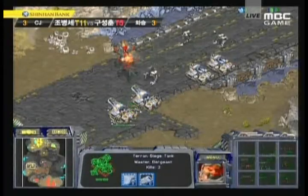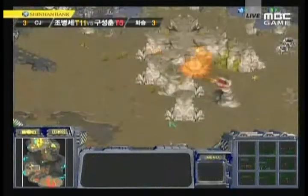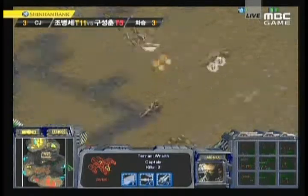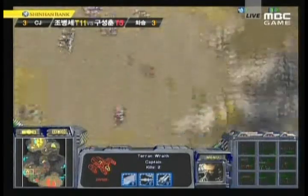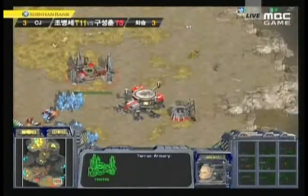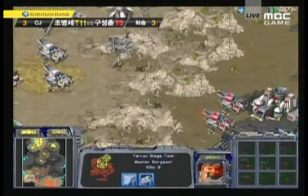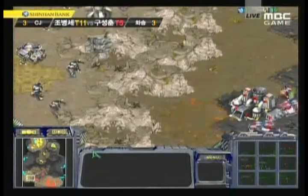There are no wraiths coming in, so the goliaths are going to come in handy to take out the opposing wraiths before they damage any tanks. They're going to force him back. There are no charon booster upgrades visible for Sky High's goliaths, so the wraiths have a slightly better chance of surviving. Hya has charon boosters but Sky High apparently doesn't, possibly because he can't afford them. Still plenty of vultures running around for both players, planting mines and trying to control positioning.